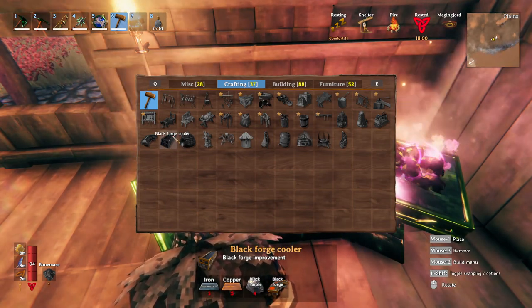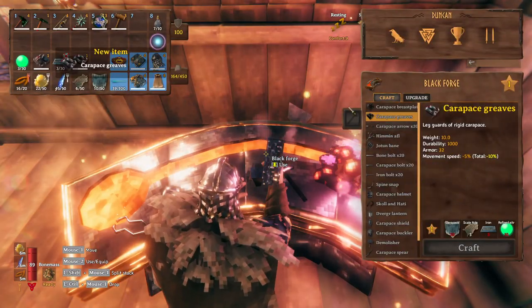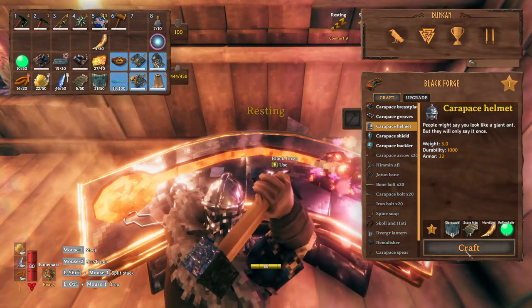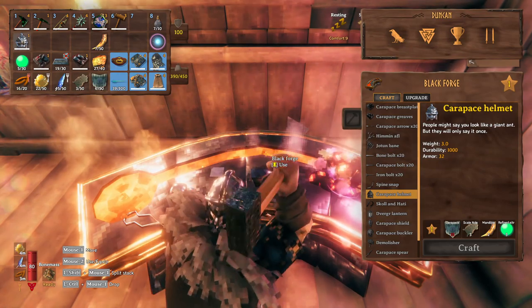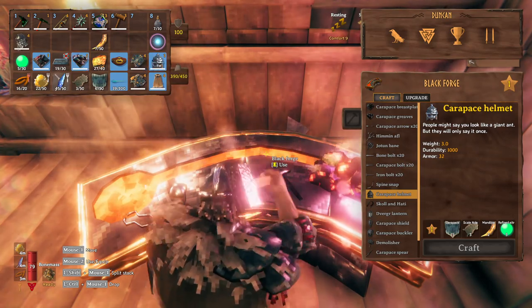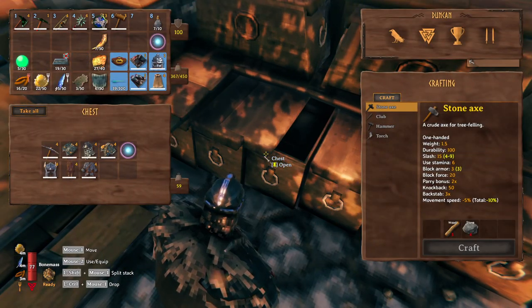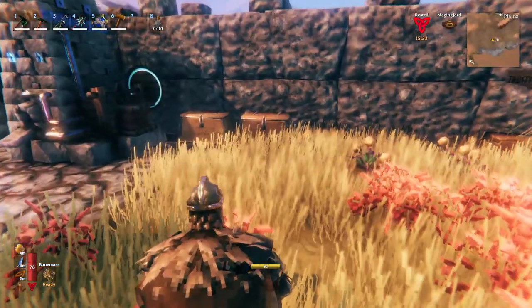This is a black forge improvement. Let's make the armor set first. It's because we ran out of iron. So what does it take to upgrade these? A tier 2 one, okay. Let's make the helmet. Before we upgrade it, it will just be as good as what we are currently wearing. But at least this means we have another proper set of armor to protect us, and we can dump this set in the chest we wear when we die. To upgrade we need marble and copper - that's not that bad.